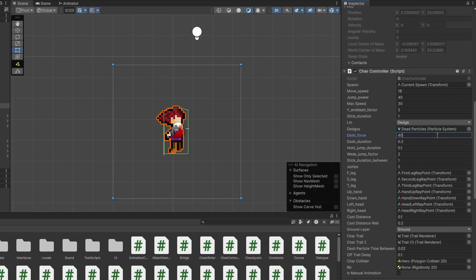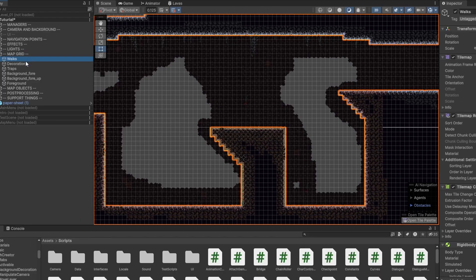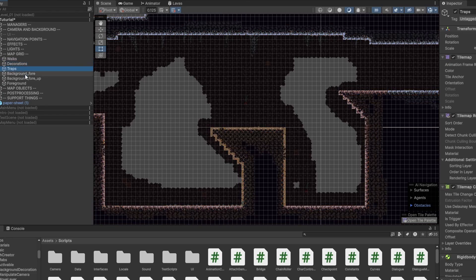So, before I start creating levels, I need to finalize the parameters for the hero's movement. Regarding level building, I use a grid. Each layer has a separate tilemap with different properties. For example, the ground layer collides with the player in terms of movement. In the trap layer, everything the hero touches kills him, and so on.